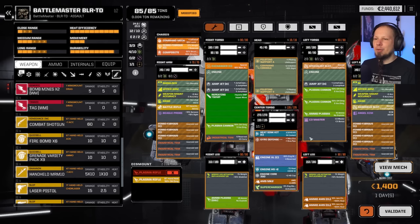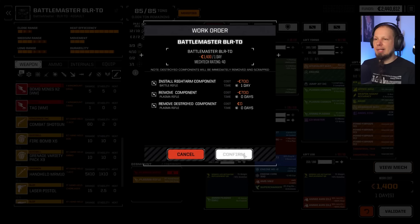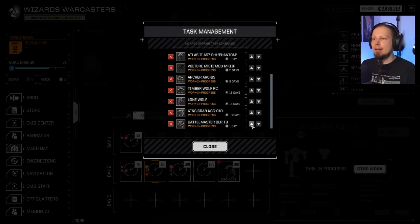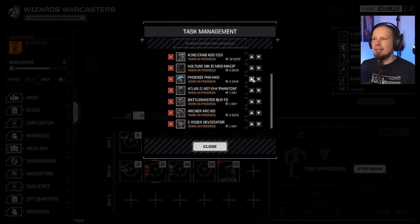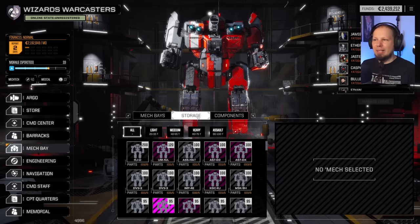Time to do some shenanigans. Repair all — we're good. We've got the speedy legs, plasma ammo, everything. We now have enough for the next financial report, which is great. We need to manage our tasks though, and we have so much stuff to repair currently that it would be a good idea to go to another planet.